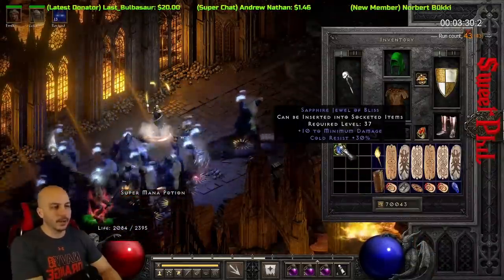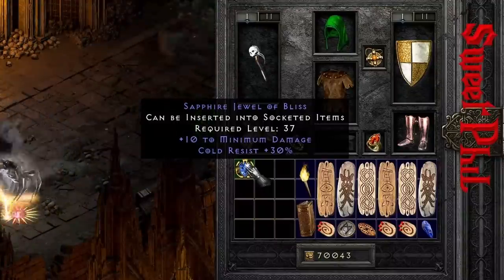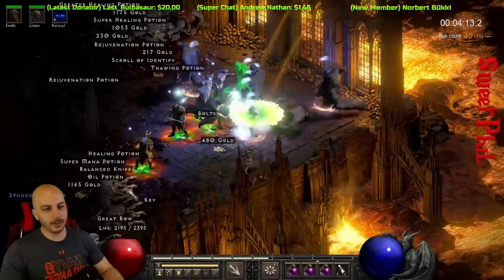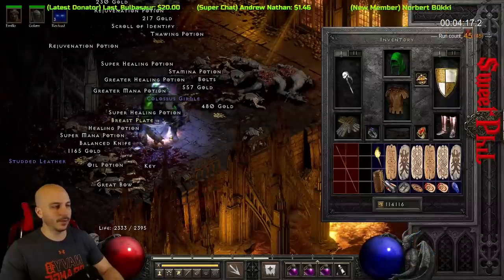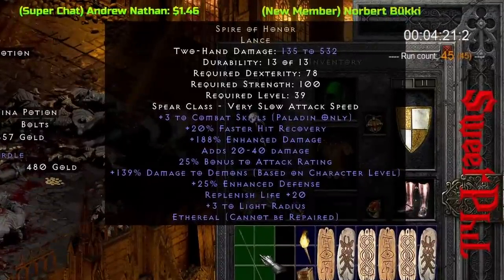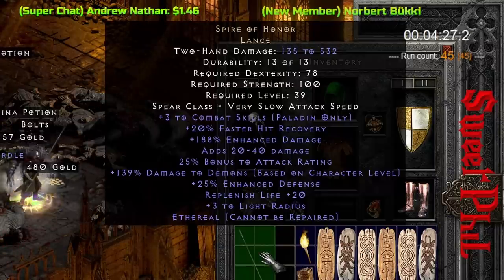30 Rez is the max on a Rez Charm with 10 to minimum. That's kind of a cool little jewel, to be perfectly honest. Pretty cool. Ethereal - Spire of Honor Ethereal. Interesting, kind of cool with it being Ethereal. Bunch of damage to Demons - that's cool.